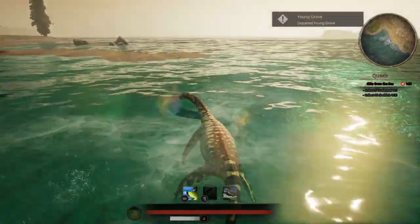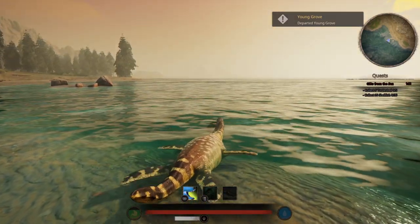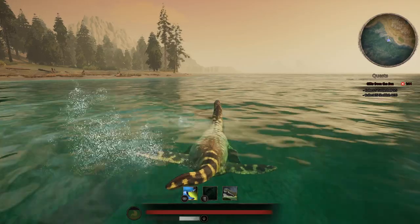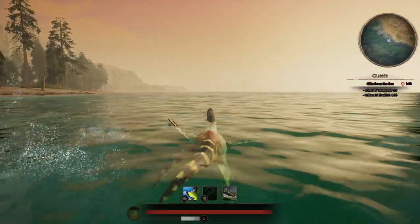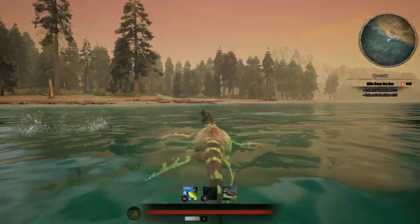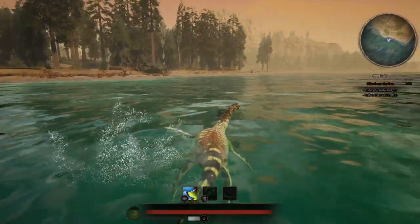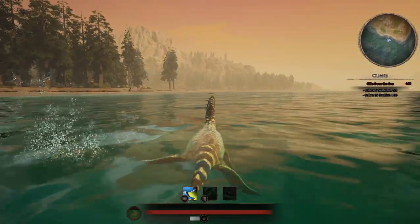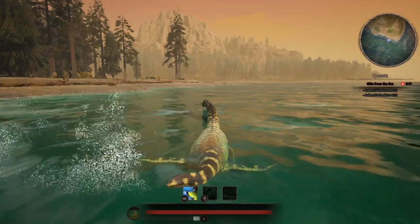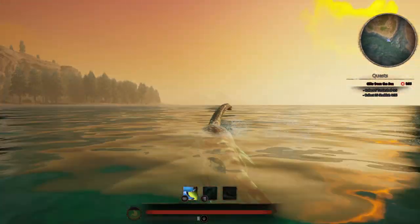Early on there were no other creatures in the ocean, but recently a lot of Sarkos including myself have had to go into the ocean because the rivers are now a really overpopulated and very dangerous place. As a Kywekia you do have speed to escape, but you really have to watch out for aquatic-going dinosaurs - Spinos in particular and of course Sarkos. The rivers are now just full of megs and they really ruin it for all water-going creatures.